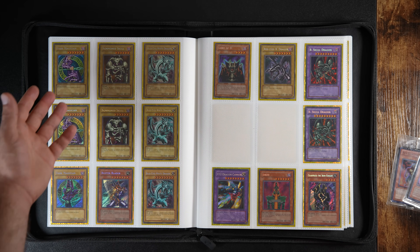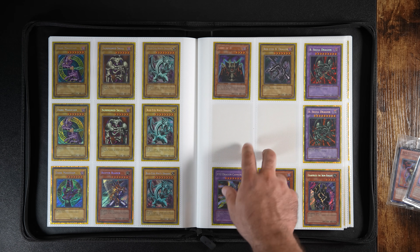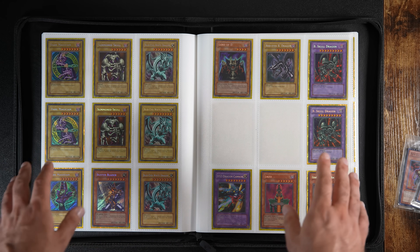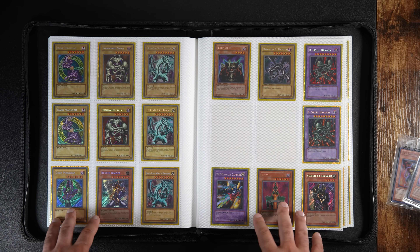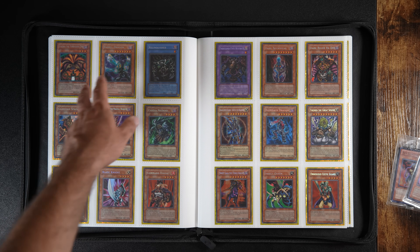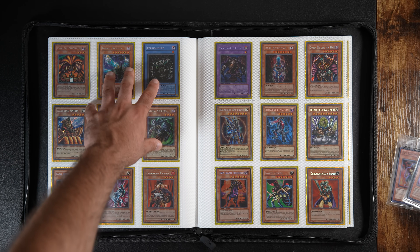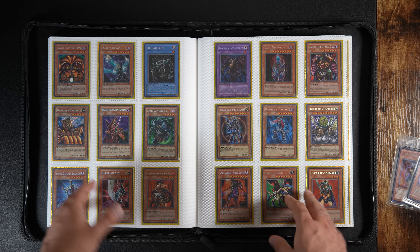Next up we have BPT promos. Here we have mint condition of one through six. We have reverses — I'm missing two: the reverse Red Eyes and reverse Lord of D. I looked at my original ones and they were not as clean as I would like, so I took them out and sent them in for grading — they got PSA 9s. Here we have the second set of BPT, and then we move on to Master Collection. I decided to use this here to break up the BPT set with the CT set, using these as a kind of divider between CT and BPT.